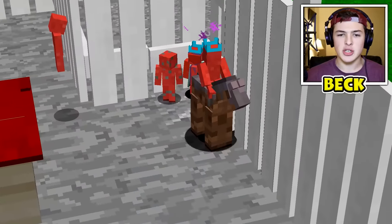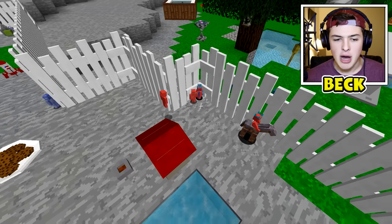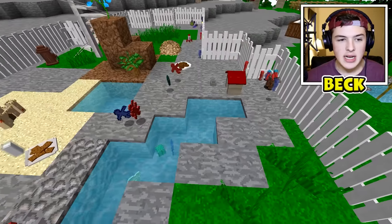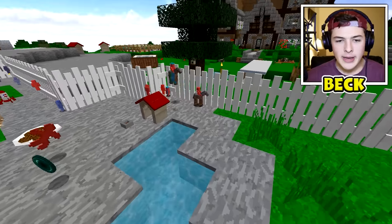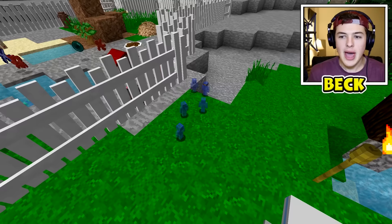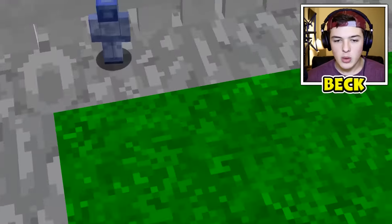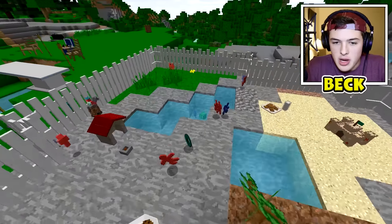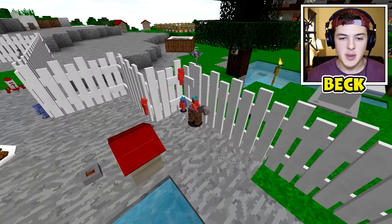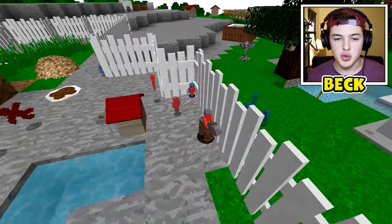It looks like the red team is actually doing a pretty good job — they're fighting the king in this corner, but the king has like a thousand health so I don't know if they'll be able to take him down. Some more red guys have bit the dust. It looks like the two horses are the red guys' horses. We have a lot of blue guys who decided to escape my arena — stupid little guys. It's looking like blue team may be taking the lead.